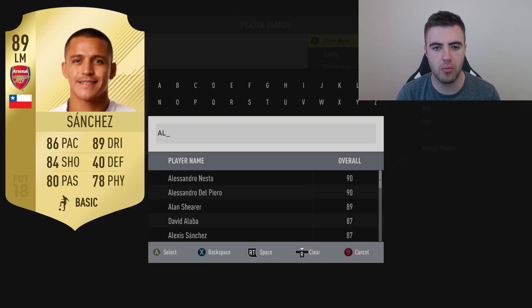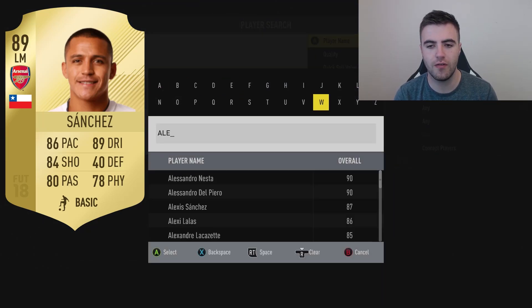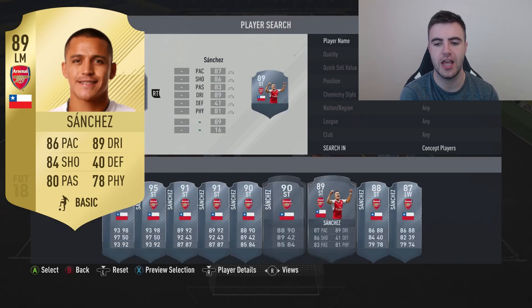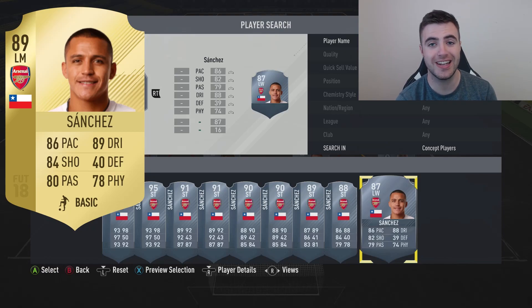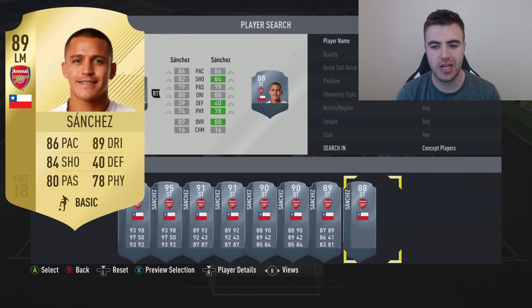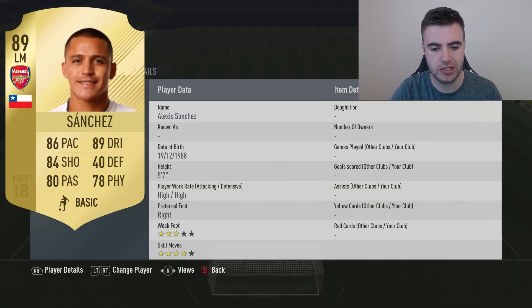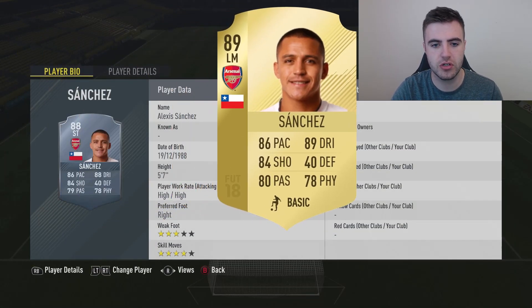This is one a lot of people probably saw coming after the purchase of Alexandre Lacazette — Alexis Sanchez has been moved back out wide. We only had him for half a season as a standard striker but he's been upgraded again to 89. He's basically returning to the left mid card he started last season with. It's a bit of a shame but it's also good to have him back as a winger. Not really any changes to his stats despite going up one — passing and dribbling up one, and that's literally it.